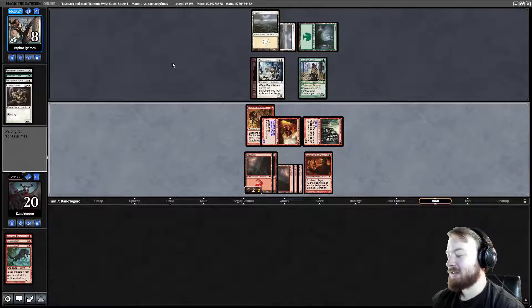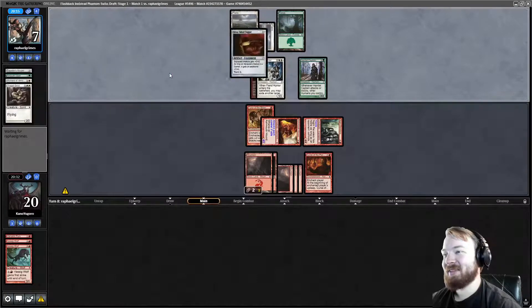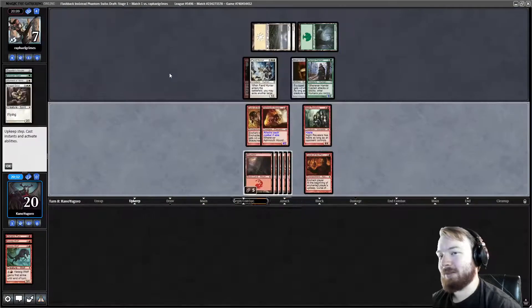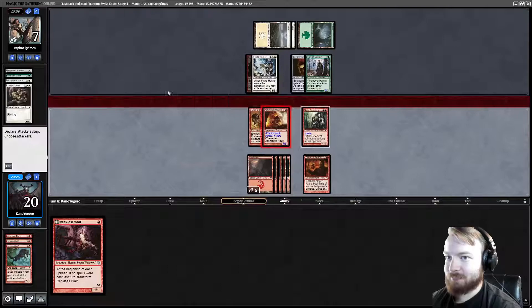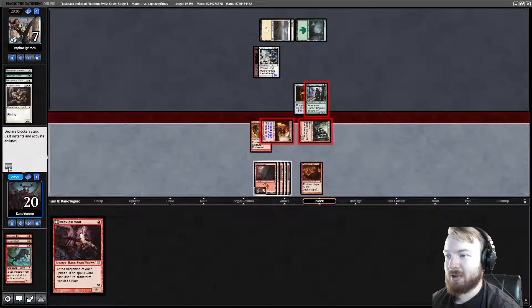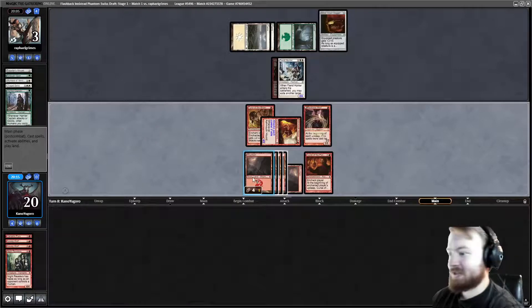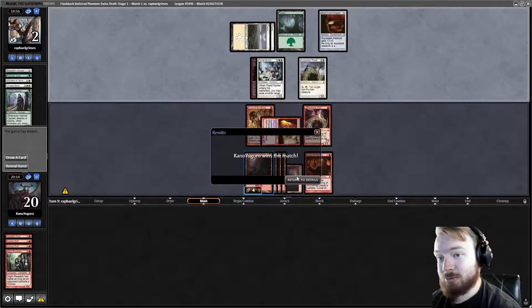I miss Curses. I'm glad they brought them back briefly in Amonkhet. I really want Curse of Misfortunes to become a deck — or even just a tier 3 rogue modern deck. We draw a Reckless Waif, go to combat, attack. They're going to kill Night Revelers, take 4, they're at 3. Play Reckless Waif, pass the turn. Opponent takes 1 from the Curse and goes to 2. And opponent scoops it up.